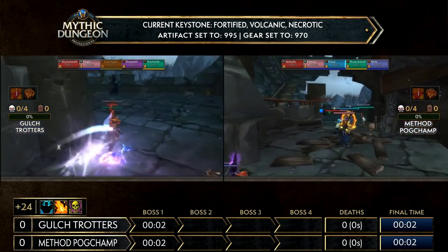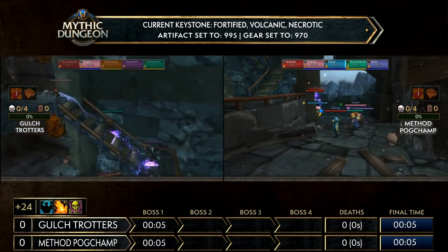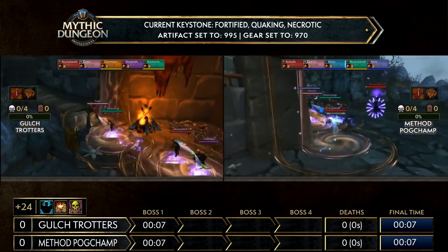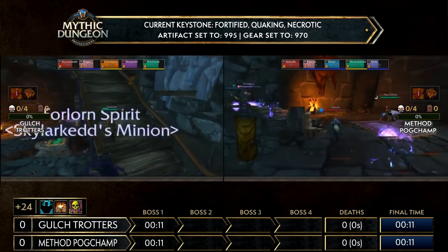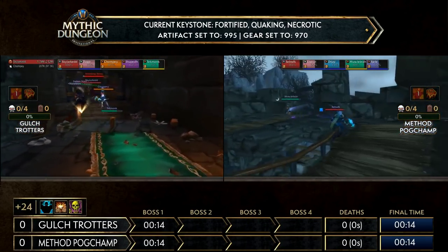There are a couple of key pulls on Fortified in this dungeon that are a bit scary — one of them coming up with that Arcane Nullifier, and then of course that mana worm pack after the Devourer.